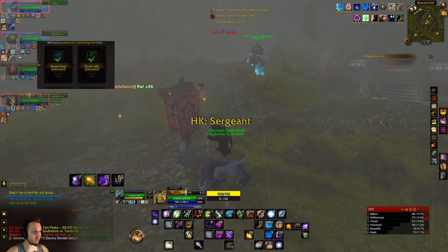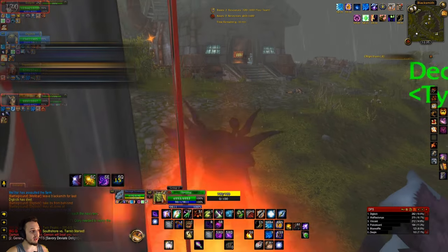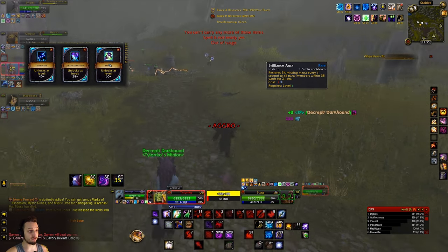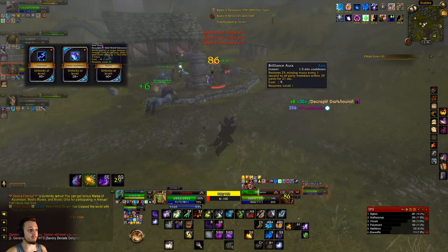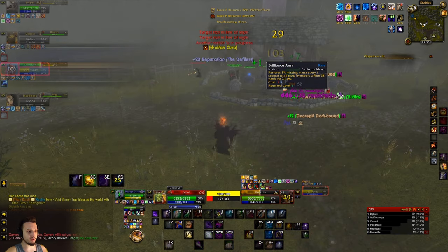For skill cards, we went with Drain Life and Drain Soul — those are very crucial to this build. We actually didn't get some of the lucky ones. We did end up picking up Haunt at a reroll at a later date, but we didn't get the lucky card Innervate for some extra mana, or the Spell Stone which helps out with haste and damage from periodic spells.